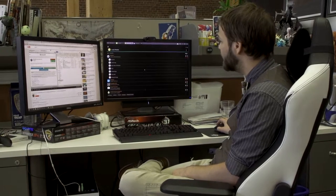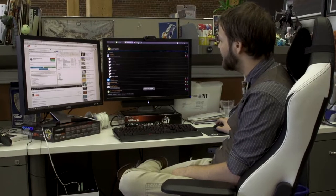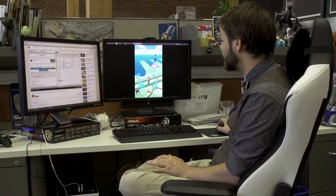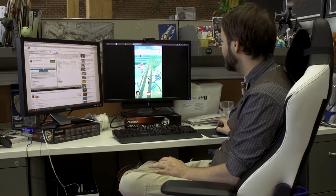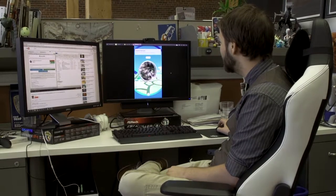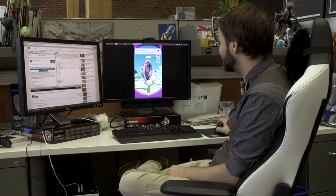Hit the engage button and it'll say "fake location engaged," and then suddenly my character will — a little bit glitchily — respawn over here. And now I've moved along the map and if I want to, I can go to Pokestops and do all that.